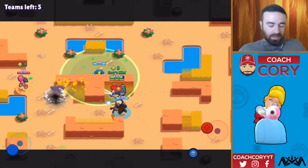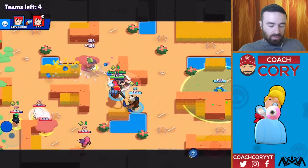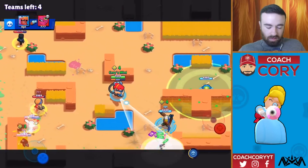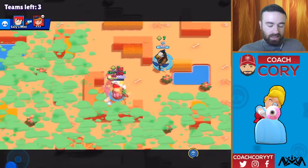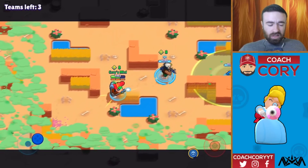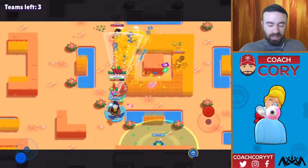I wanted to put that in the corner — well, that was a big fail. I guess I should have been slightly more patient. Five teams left still. Oh nice job getting the Tara. Here we go — can we get this Jesse too? We did get the Jesse! Nice. Alright, now we got a really good elixir — eight elixir. And we got Bo with star power, so this is definitely a situation where we can take on the middle. Although a six-elixir Tara — that is definitely trouble.